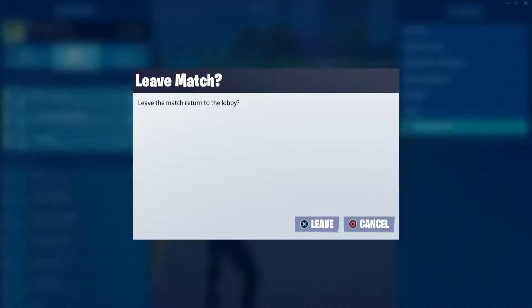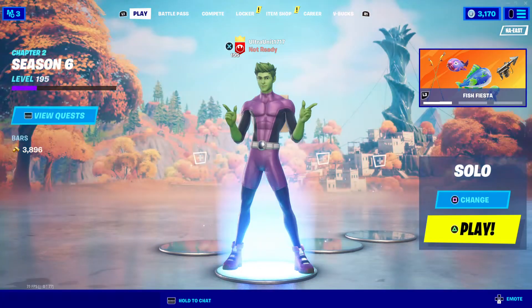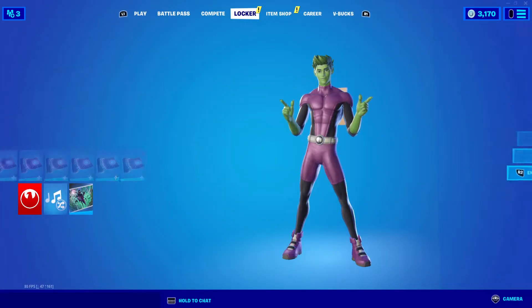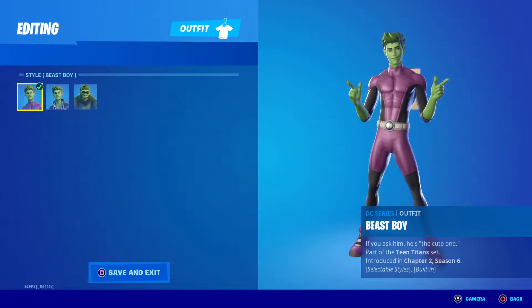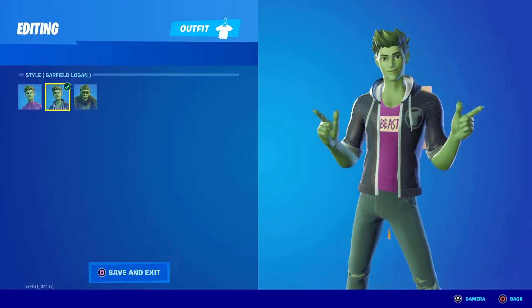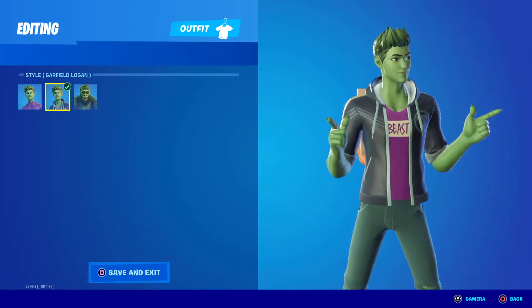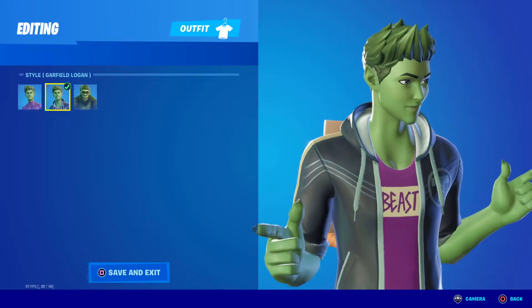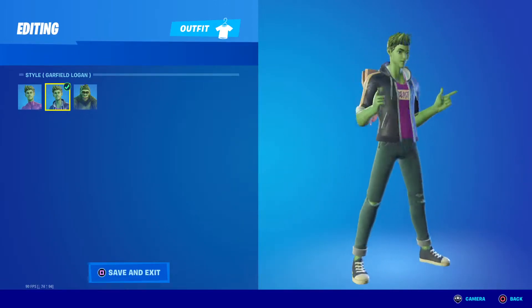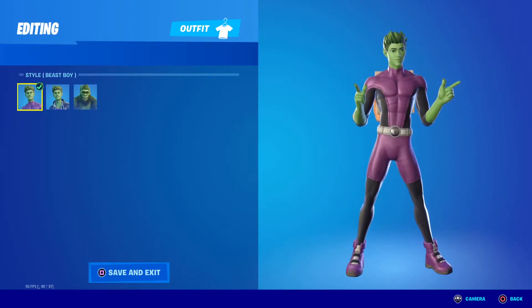Let's hop out of the game and head back into the lobby because I want to still show you guys his other style. He does have two styles. This is his base Beast Boy style. And then there's the Garfield Logan style — that's his actual name, Garfield — which is what he looks like in his casual attire. That's pretty cool. Personally, I like him in his actual superhero outfit, same with Raven.